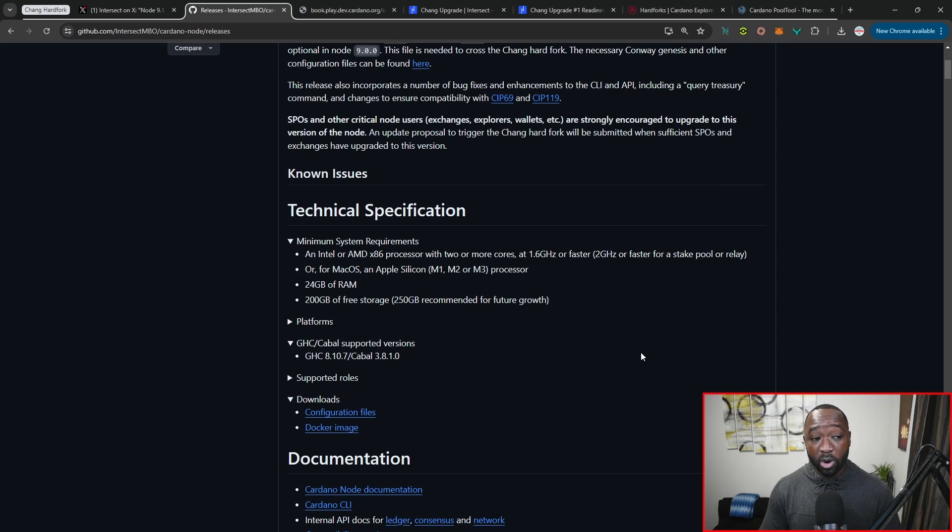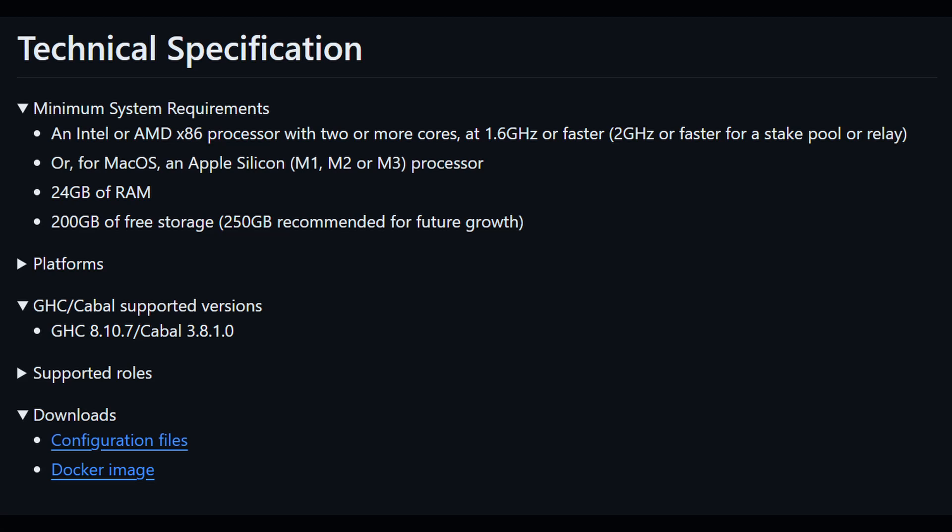In terms of tech specs, there are some updates here. If you're running a node, you're going to have to upgrade to provide at least 24 gigs of RAM and then at least 200 gigabytes of free storage.